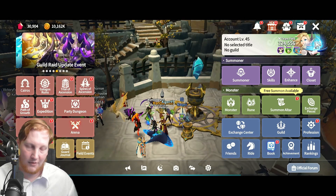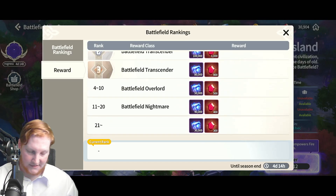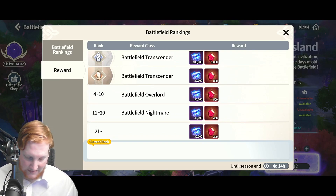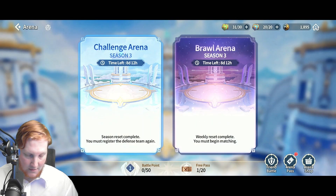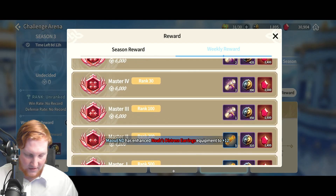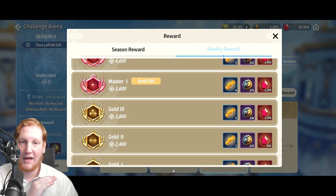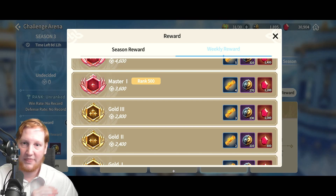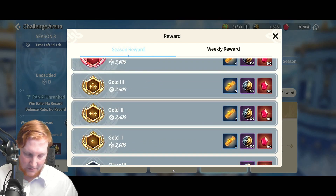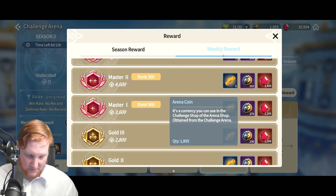So first, how do we get crystals? Battlefield rewards — top 20 get more, so we'll look at rank 21 down, which is 300 a week. Then we have Challenge Arena. We're not going to look at the top players — we'll baseline at Gold 3 for casual players. That's 1,000 a week and then a season payout of 500, so we're looking at 4,500 from Challenge Arena.